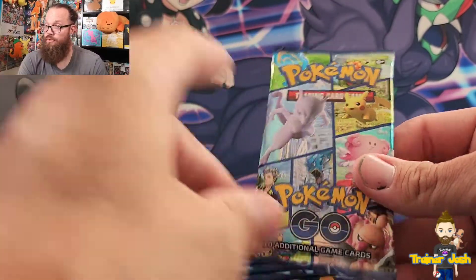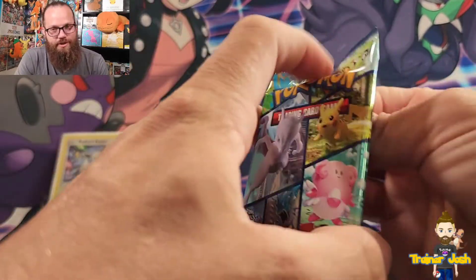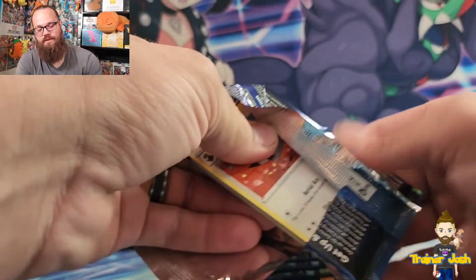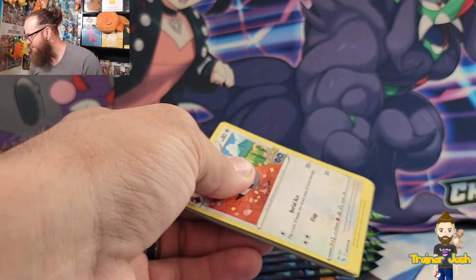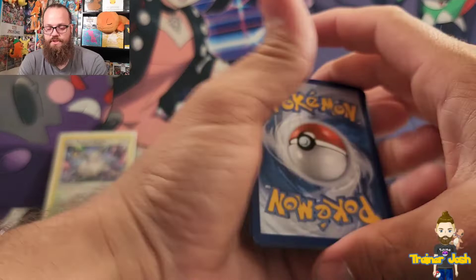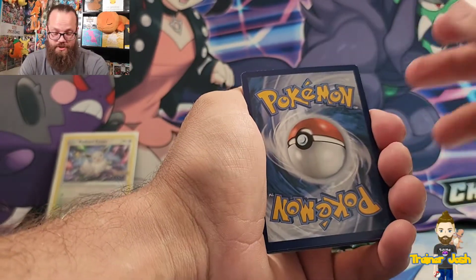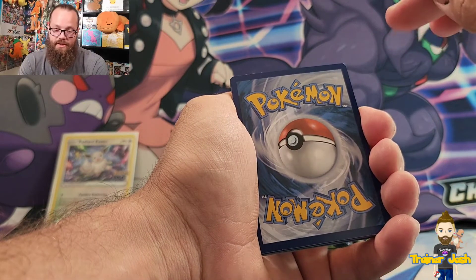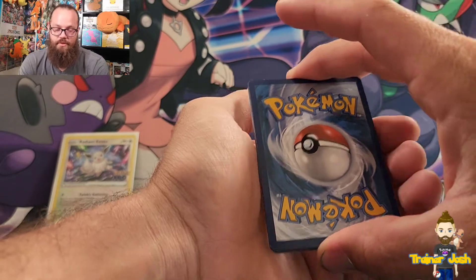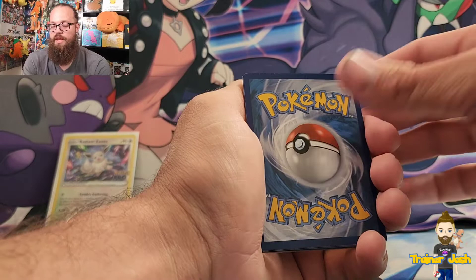Especially the gold Mewtwo V-STAR because I think it's going to be a pretty solid playable card. And of course there's the Radiant Charizard — I'd love the Radiant Blastoise and Radiant Venusaur as well. Also, there are Ditto cards in here, so you have to pay attention to the bottom left corner of your cards. If there's a little picture of a Ditto there, you peel off the face of the card and there's a Ditto underneath. Really cool concept.